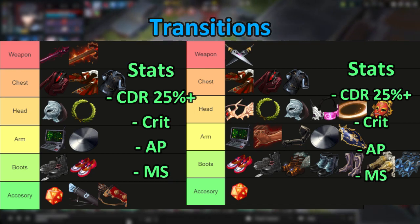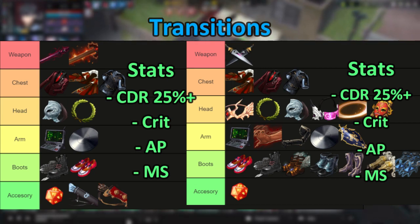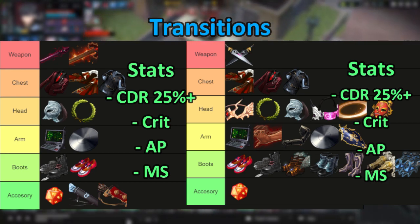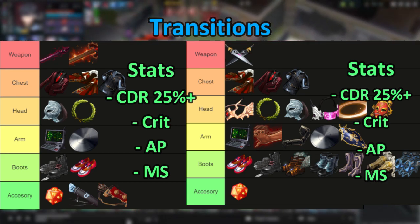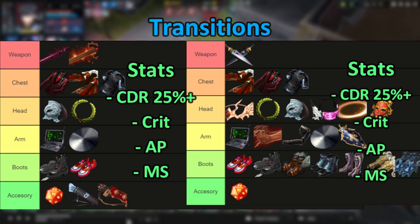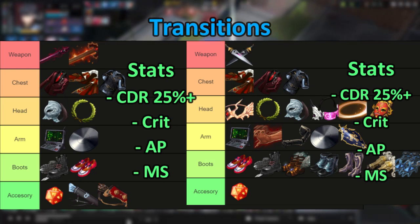Both Two-Handed and DS Yuki thrive from their weapon transitions. For Two-Handed Yuki, you can get Levantine earlier into the game, so you might want to consider getting that until you get your Day in Sleep later, since it will give you a really high power spike in the early game. Both of them have Dice of Destiny as their best accessory option, since it gives them both the crit and cooldown reduction they're really seeking.